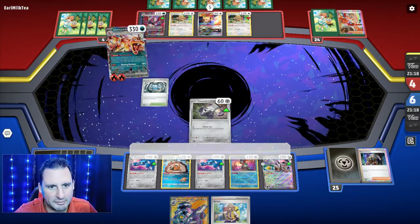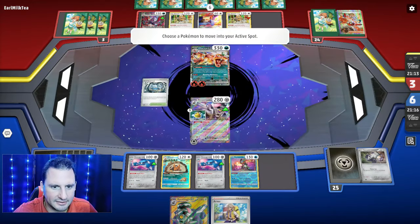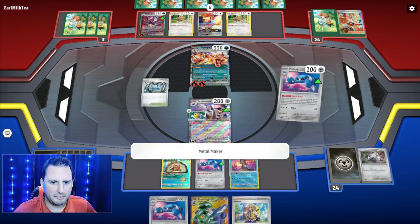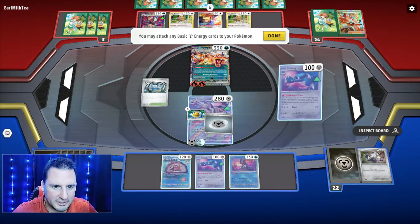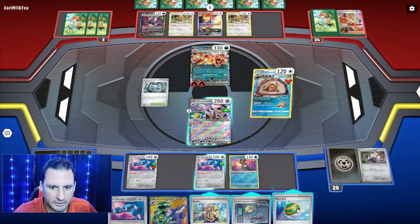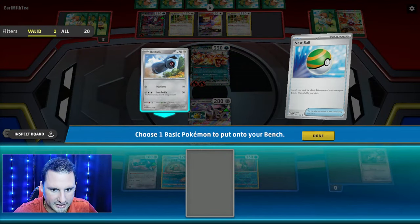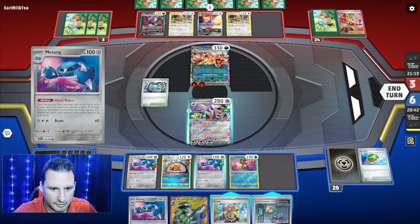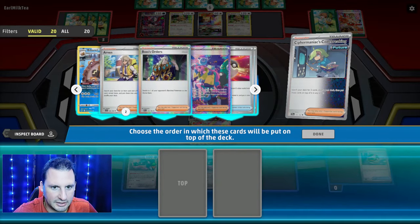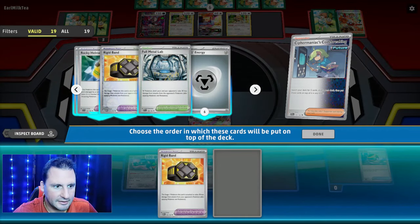Come on Metang, don't let me down! Metal Maker — boom! We can finally attack. Industrious Incisors — Nest Ball... I don't want a Beldum. That means the other one's prized. We're in some trouble. Cypher Maniac — what do I need? An Iono, although that's not gonna do anything. How many tools do I have on me? The most important tool is that, and let's get Counter Catcher for my next play.